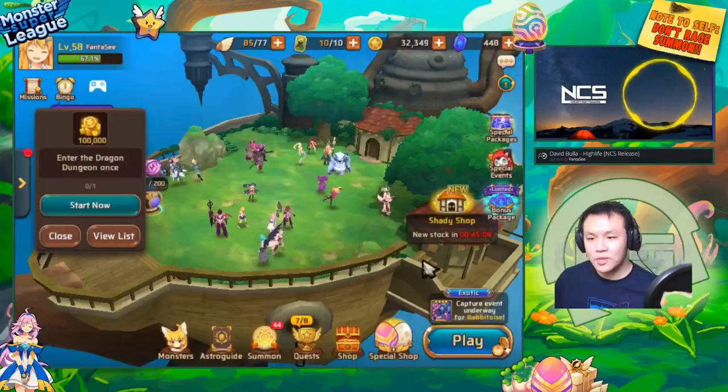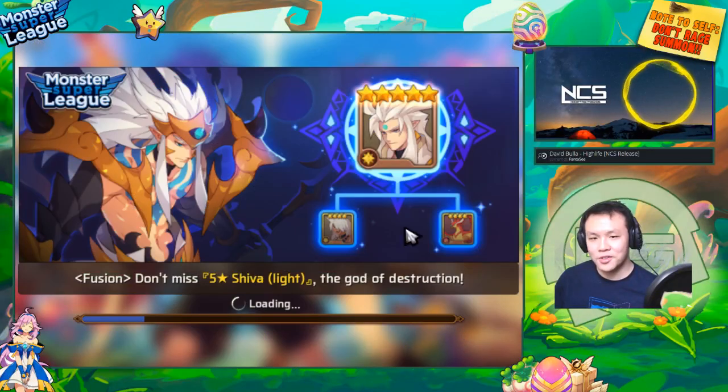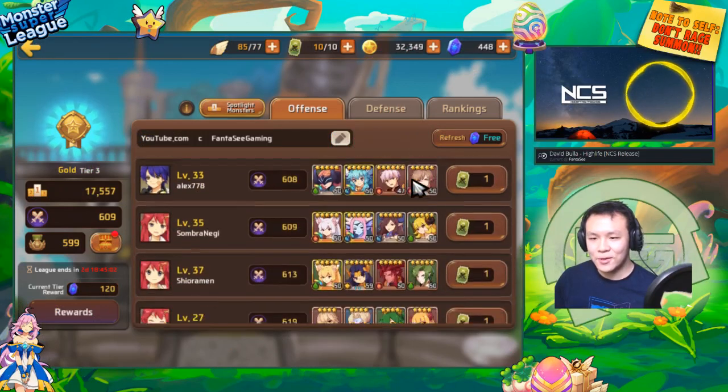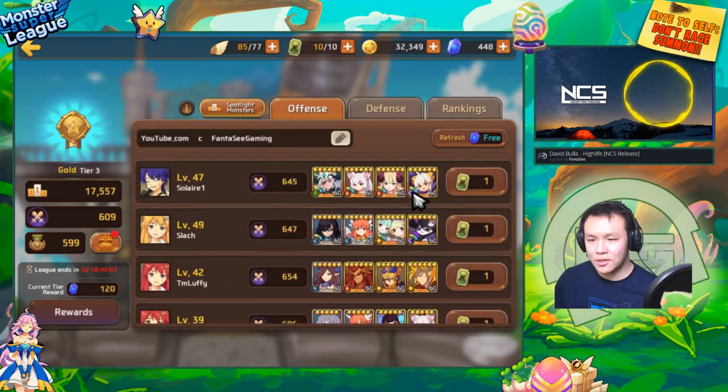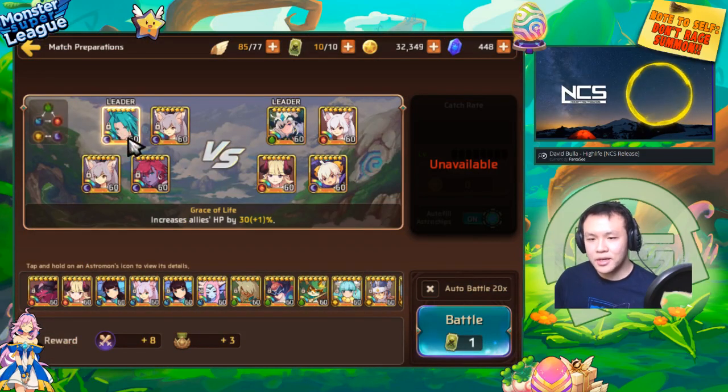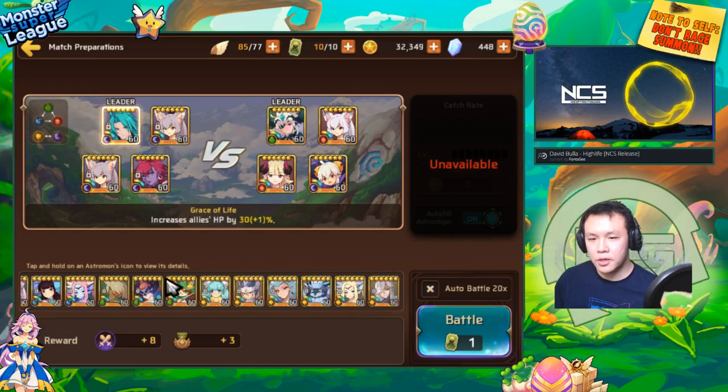We're gonna do some tests in PVP. The main reason I raised her was to help me in autoing a lot of my PVP battles. So we're gonna go down and see if there's any full level 60 teams. What I wanted to do is put in my Dark Cupid with my two Dark Mihos.